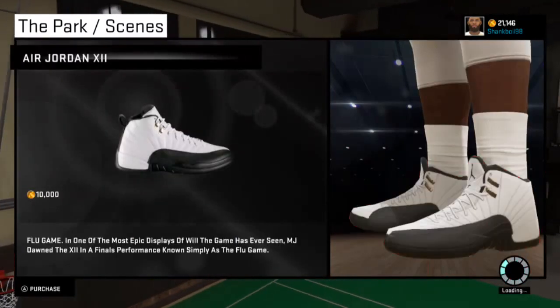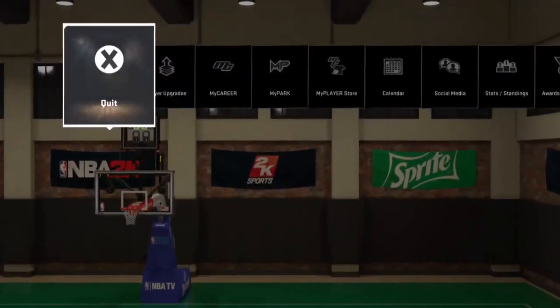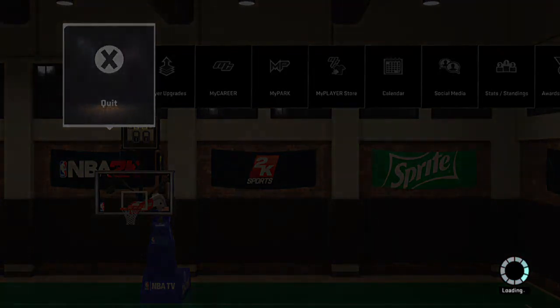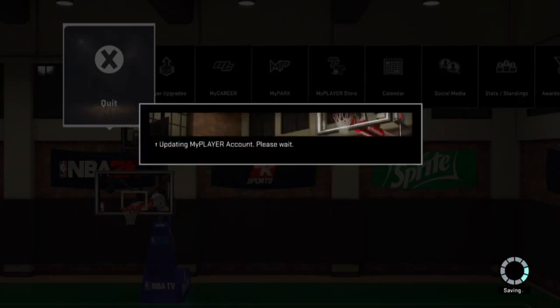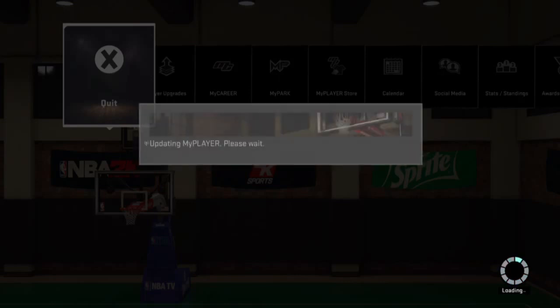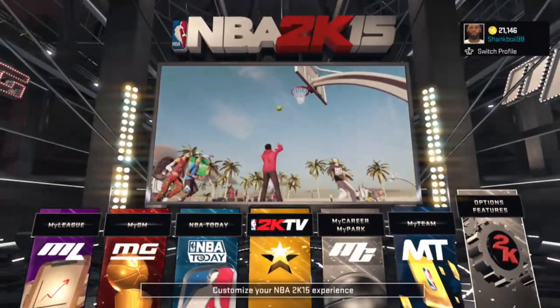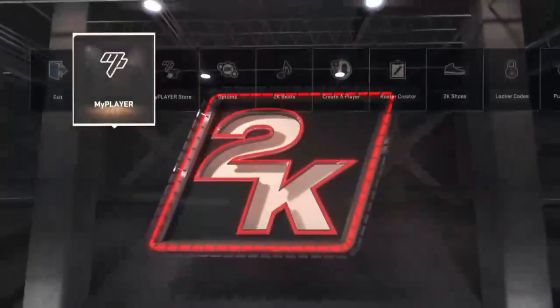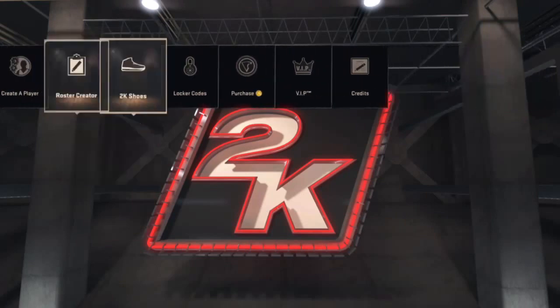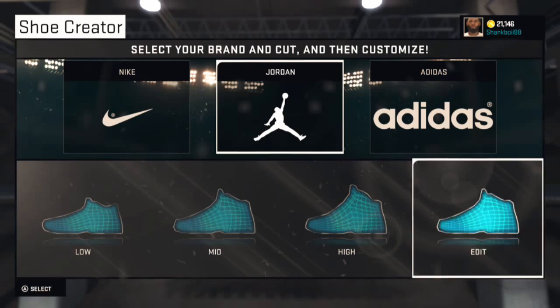So these are the shoes right here. What you want to do is back out of this real quick. Once you back out, go to Options/Features, then go to 2K Shoes, select the brand — it was Jordan Brand — select that, and go all the way to Edit.